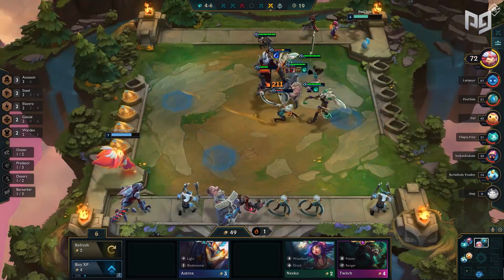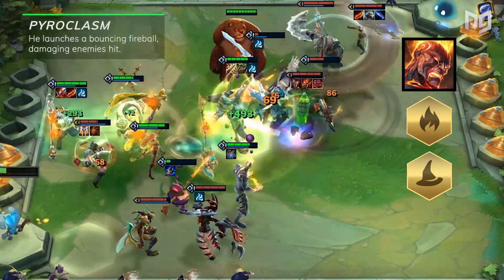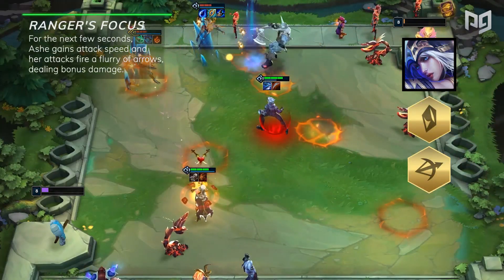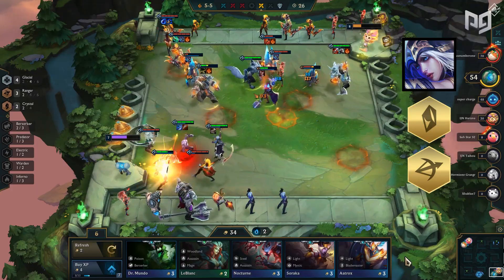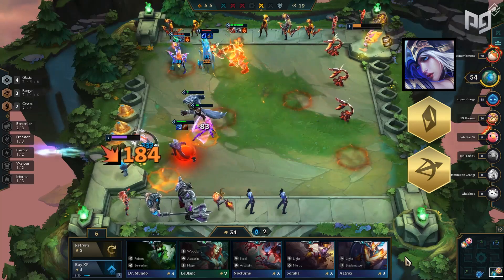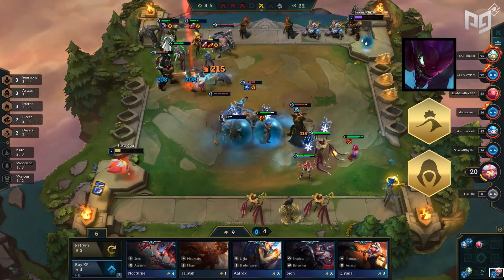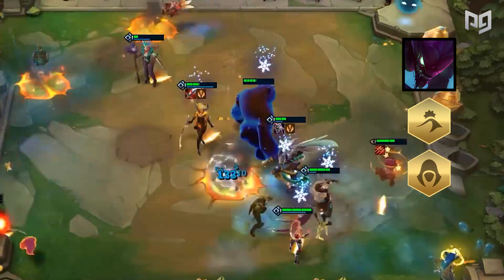Now to review some returning units from Set 1 — we have Brand, Ash, and Kha'Zix. Brand didn't change much; he's now an inferno and mage, but his ability is still Pyroclasm where he launches a bouncing fireball damaging enemies hit. Ash and Kha'Zix did get a new kit. Ash is now a crystal ranger with the ability Ranger's Focus — for the next few seconds, Ash gains attack speed and her attacks fire a flurry of arrows dealing bonus damage. No more using her for infinite stuns. However, since she is a crystal champion, if you proc her synergy she can only take a maximum of 100 damage, making her a great damage unit with a defensive measure built in. And Kha'Zix is no longer the weak 1 cost unit he once was — as an epic, he is now a desert assassin with the ability Arid Assault, where he briefly becomes stealthed and untargetable and his next attack will critically strike.